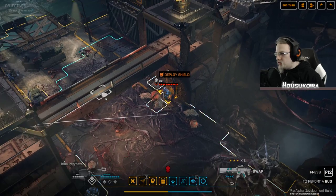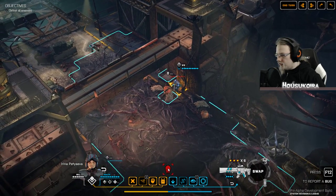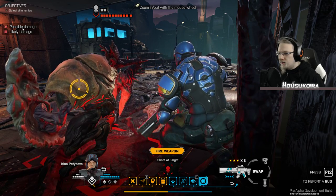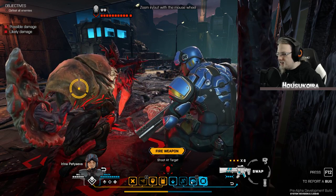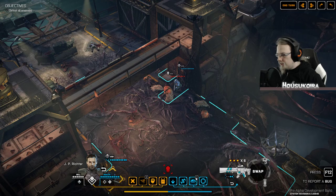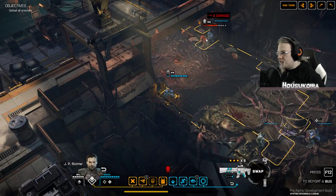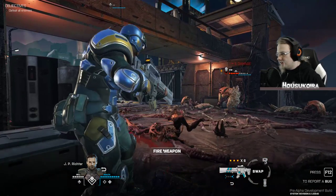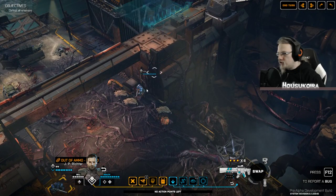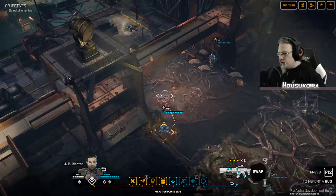Oh, where did he come from? Thankfully he didn't realize I was here. I don't see any possible damage — it doesn't seem to make any damage, is this too close for me to shoot? Let's try with this other guy. He almost killed it. He also damaged my character — zero damage actually, just a flesh wound. Nothing to worry about.